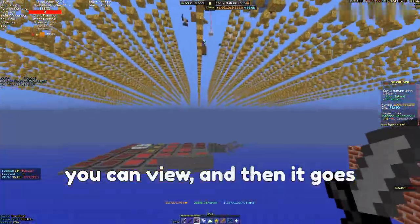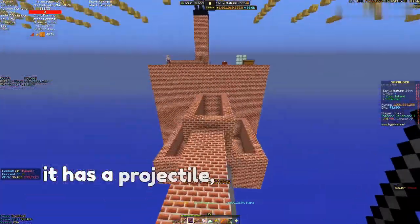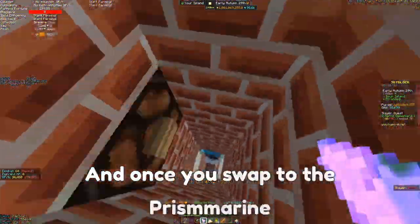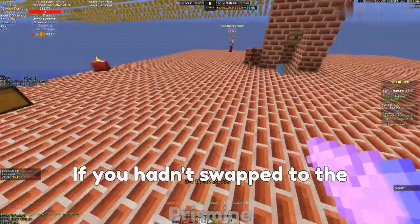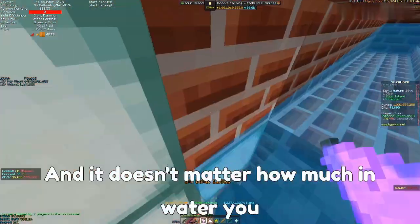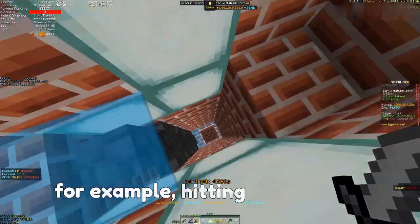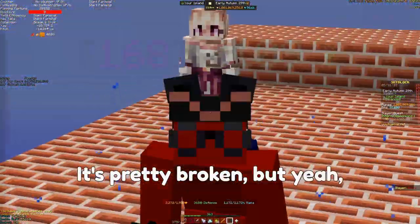It also works with an Ink Wand because it has a projectile — you shoot it and then swap to the Prismarine Blade. Once you swap to the Prismarine Blade while standing in water, it deals basically triple the damage compared to not swapping. It doesn't matter how much of you is in the water — you can just be a single pixel in water and your hitbox barely needs to be in it. So it's pretty broken.